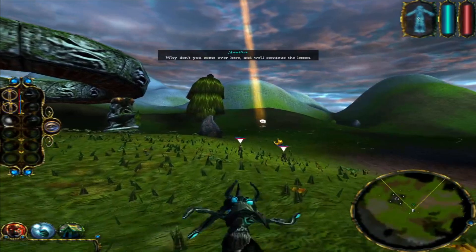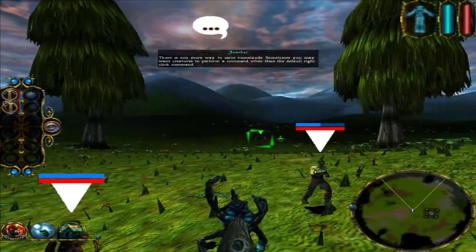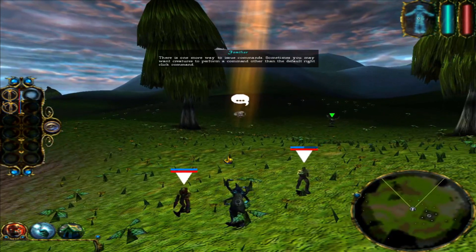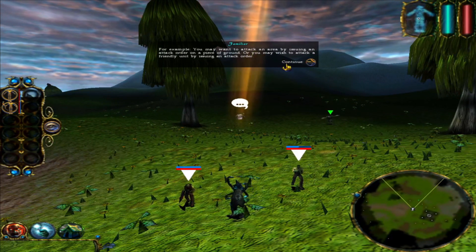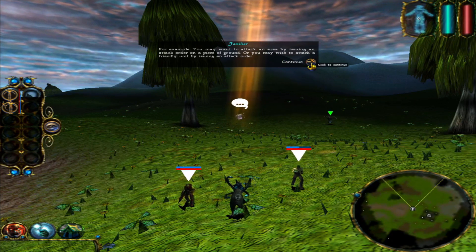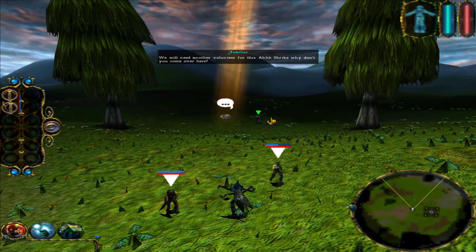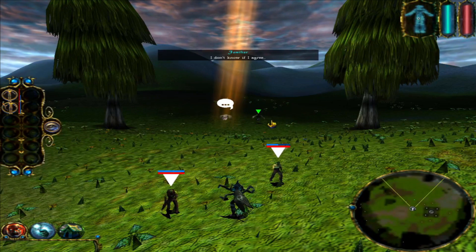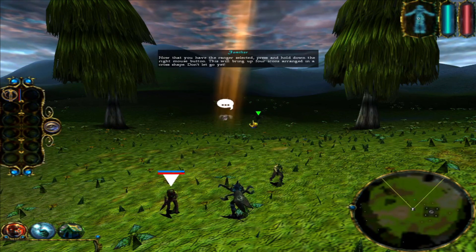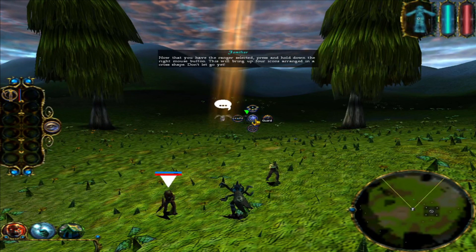Why don't you come over here and we'll continue the lesson. There is one more way to issue commands. Sometimes you may want creatures to perform a command other than the default right click command. For example, you may want to attack an area by issuing an attack order on a piece of ground, or you may wish to attack a friendly unit by issuing an attack order. We will need another volunteer for this. Shrike, why don't you come over here?